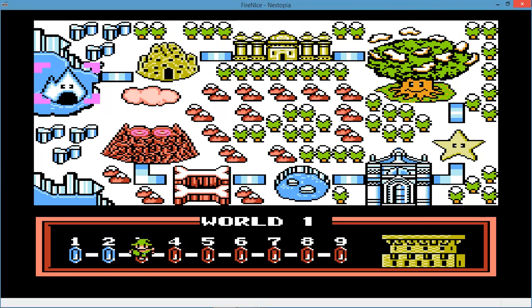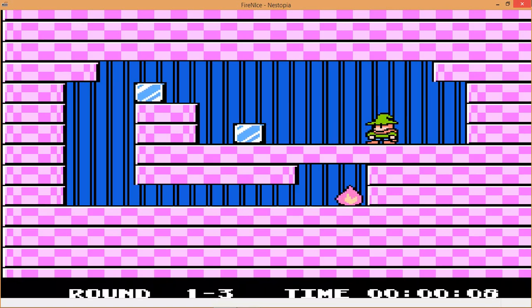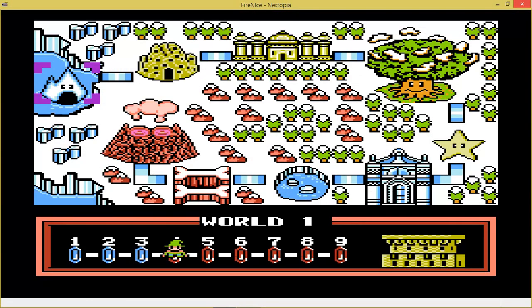Alright, so this is going to be World 1, Level 3. Still nothing too exciting — you're going to push this ice to get rid of that fire, and that one as well. The only thing kind of new here is this wall I'm coming up to is too high to climb; it's two blocks high. When you push that ice up against it, you can climb the ice and then climb the now one-block-high wall. So you can push this ice down like this, and all you have to do to finish this level is do that. It kind of shows you that you can get around the height limitations of walls in certain situations.